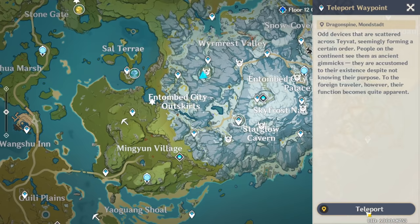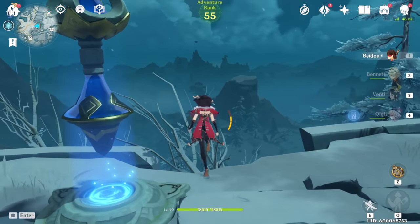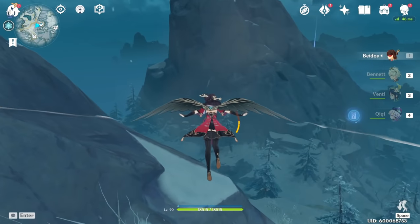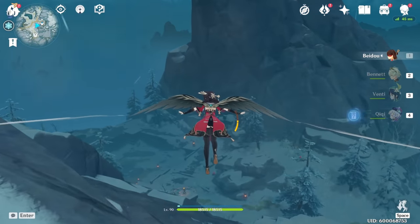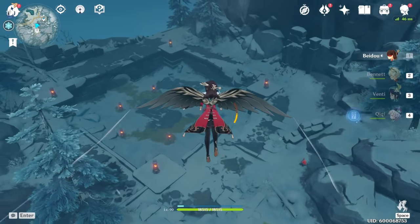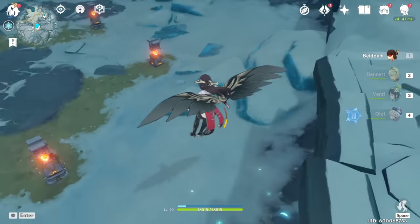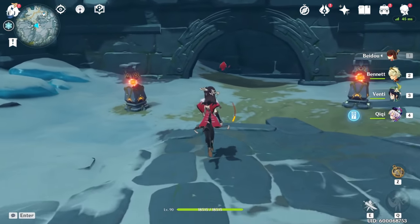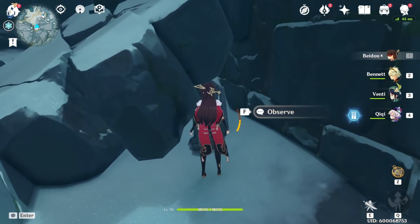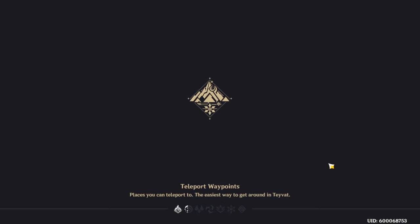You want to teleport here now. You'll glide and you can just glide over this. There are puzzles and stuff, and if you haven't done all that you'll have to do it before you can get it. When you get here, you want to go over there — you're going to break that crystal, pick that up, and then come right here and break some ice. When you break the ice, you get the seventh one.